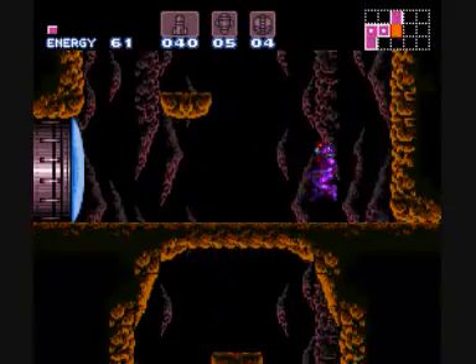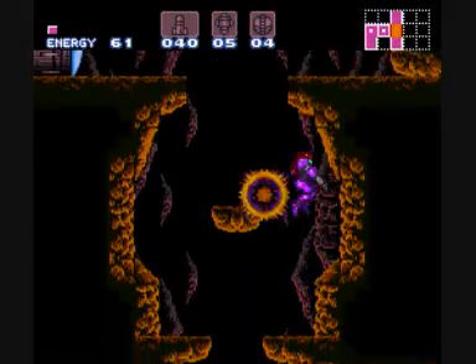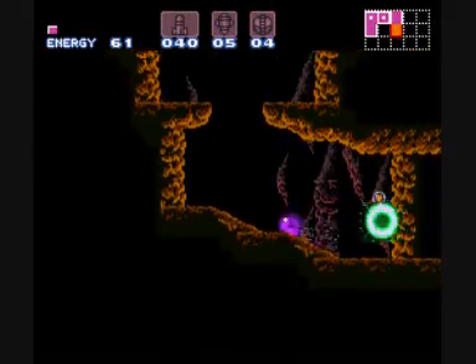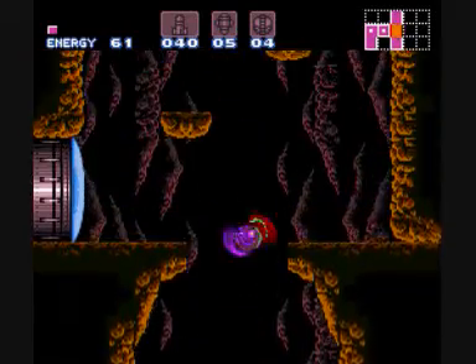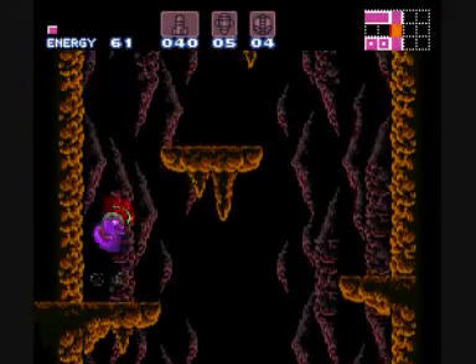Space jump seems to be overpowered, but if it's designed well, I don't see why you could not place it so early in the game. You can place it early in the game and then have a water area without gravity suit, because then you can't really use it.